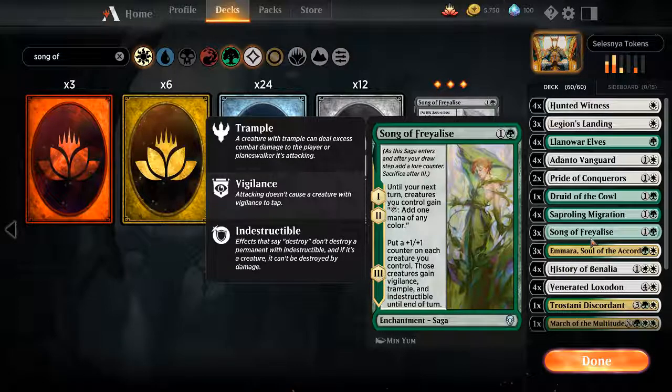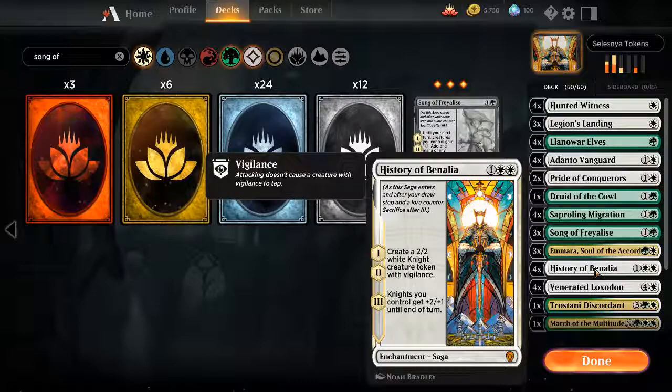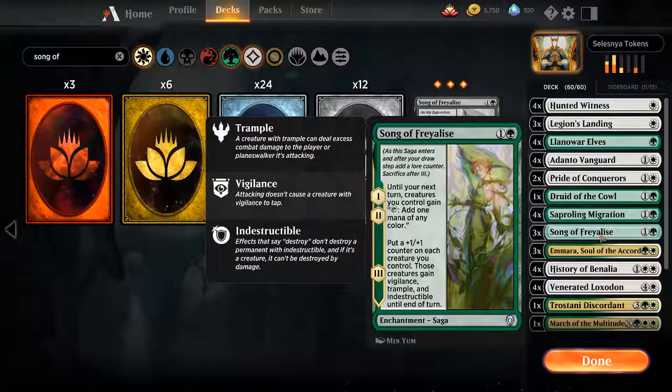The final step on the Song of Freyalise saga is: put a one-one counter on each creature you control — that's permanent, by the way, that's amazing. Those creatures gain vigilance, trample, and indestructible until end of turn. That's the most Brian thing ever put onto a saga card. It's not the most Brian card ever printed — that might actually be Galta.